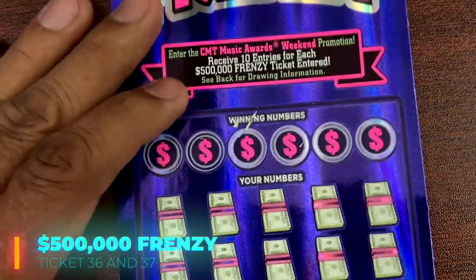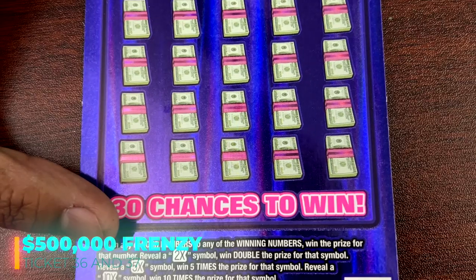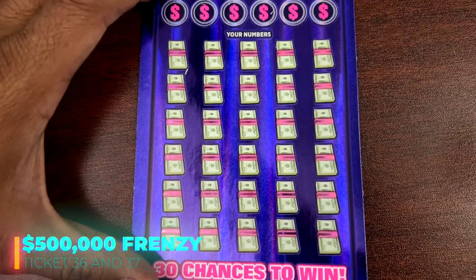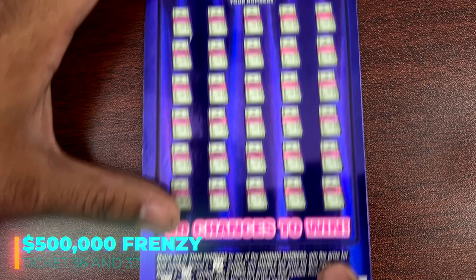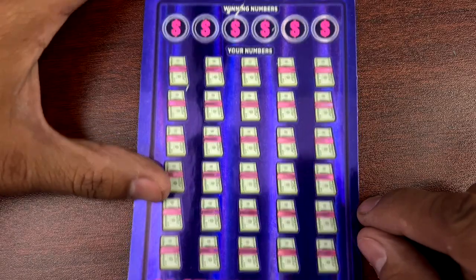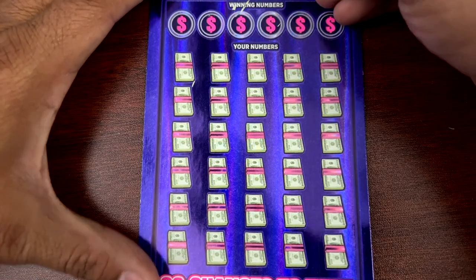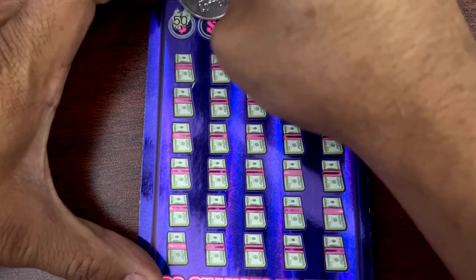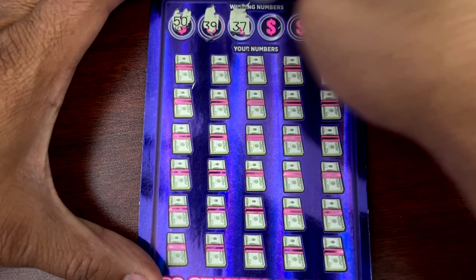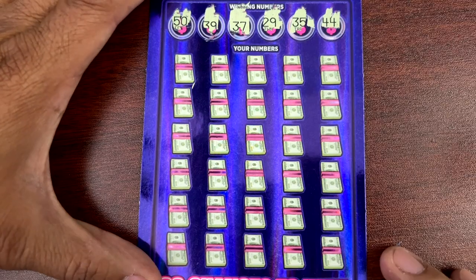That was it for the limited edition Break the Bank. Now we've got the two new release 500 Frenzies — ticket 36. Alright guys, let's get everything on screen. This one we need to look for 2x, 5x, 10x symbols and we're playing multiple rows, plus we got the second chance drawing — let's not forget to scan that. Winning numbers: 50, 30, 39, 37, 29, 35, and 44.